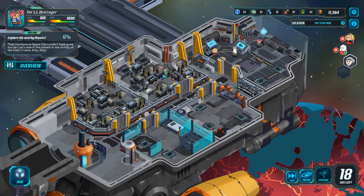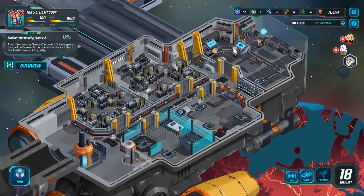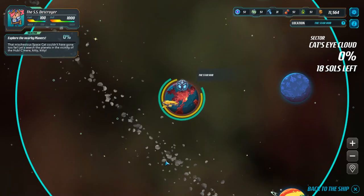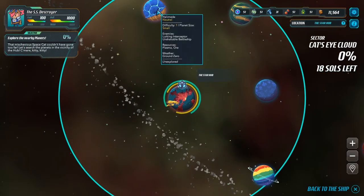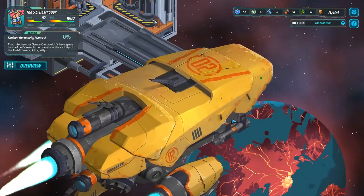Last episode we kind of got started a little bit, had some things to do — it was some good stuff. There are no weapons or parts available, so there's no crafting we can do. Basically what we need to do is explore the nearby planet. So let's go ahead and jump to this turtle shell-looking place.